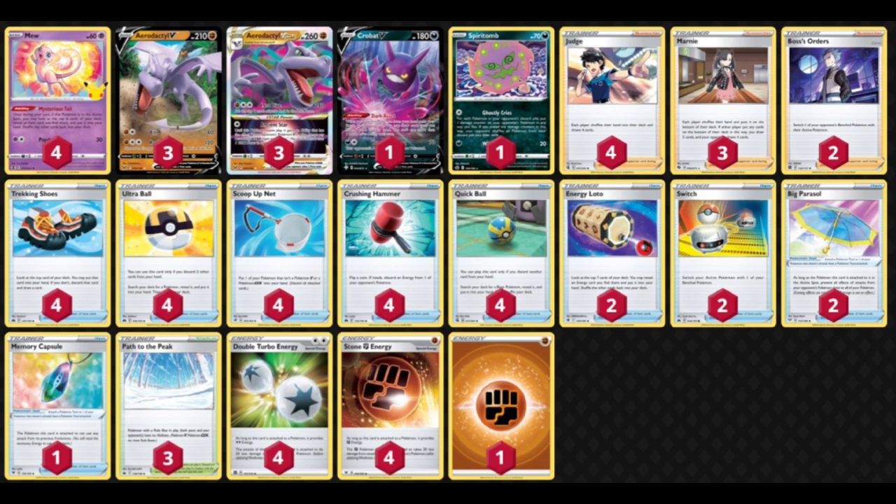Have you been looking for a very frustrating deck to play against? One that will get your opponent to concede quickly, or maybe get them to uninstall the game altogether? Today I have this annoying Aerodactyl V-Star deck that tries to use Aerodactyl's powerful Ancient Star V-Star power to shut down decks like Mew and Lugia.